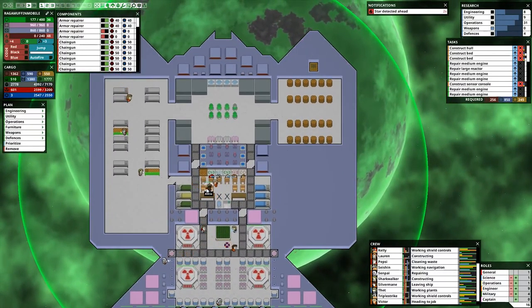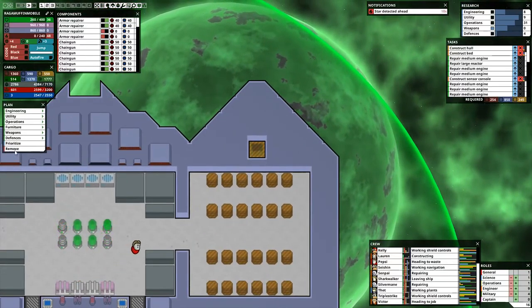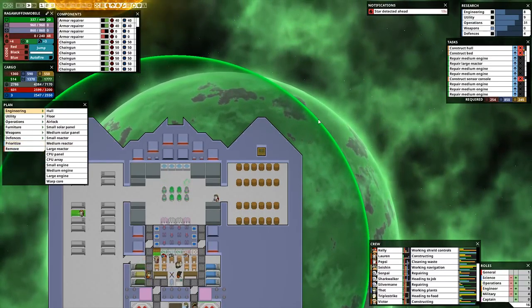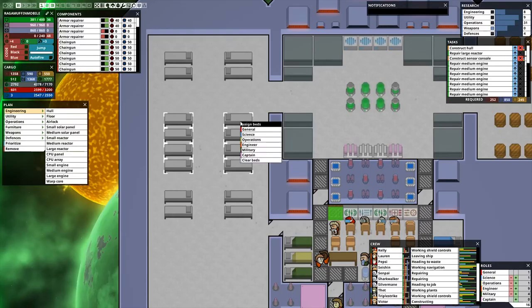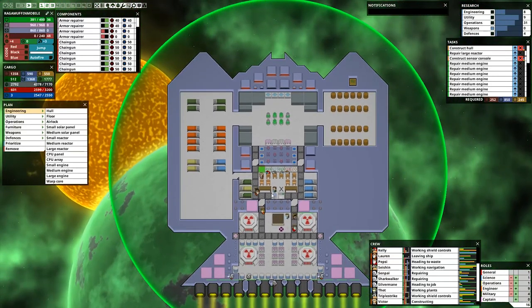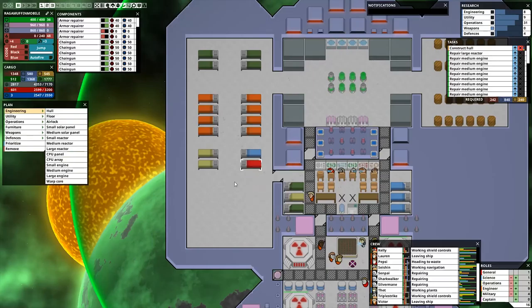Why is this one spot not getting done? Silvermane, work on this please — prioritize it, there we go, now someone should work on it. Sensors going up here. We need four for military, and then a couple on operations, a couple on science. We only have one science so we need one in general. I think that'll do it — hold on, we actually need one more engineer bed. I guess that'll work for now.